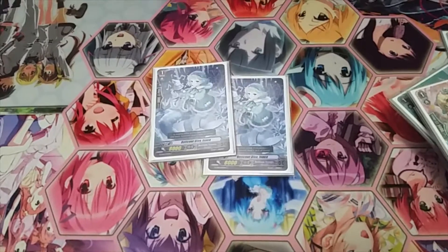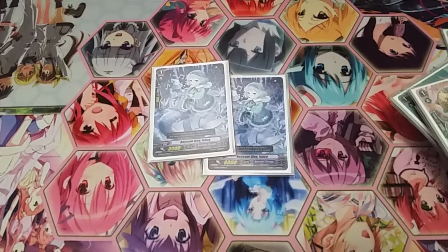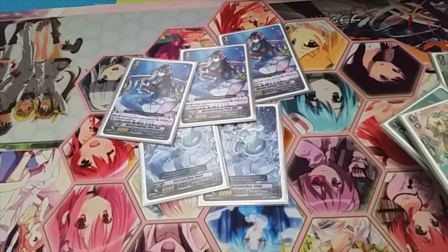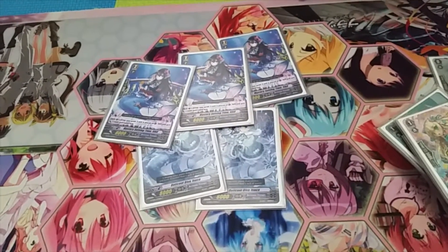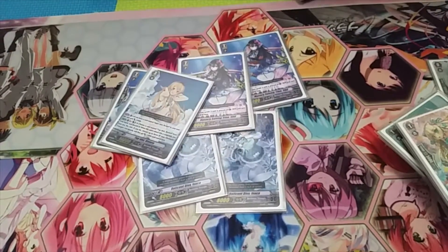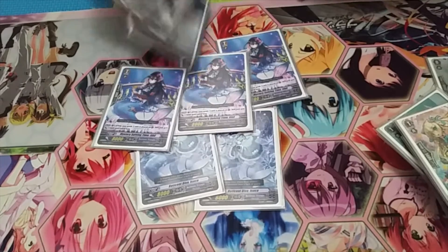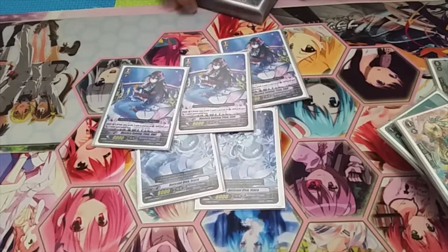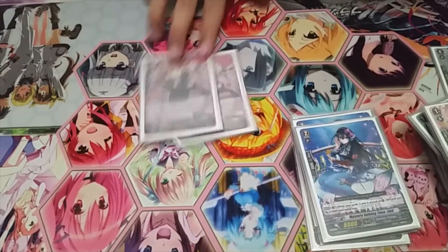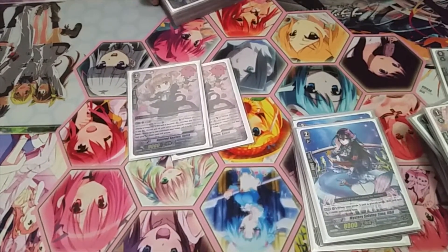I run two AK bodies. First, it gives you defense that the ride chain used to give you. The other reason is I run three Exo — when a grade three is placed on your vanguard circle, this unit gets 10k. So if you perform Legion with Rivier and Rivier hits the vanguard circle, Exo gets plus 10,000, which lets you make power lines. I chose not to run Felucca because you don't really need the soul when you keep re-standing, and there are other ways to get soul.